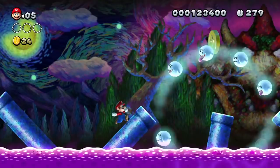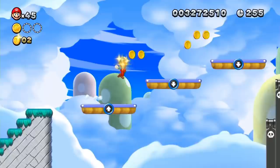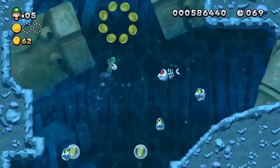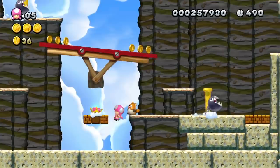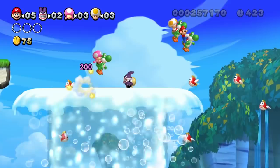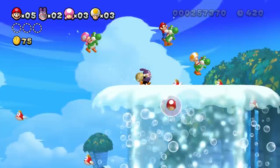New Super Mario Bros. U Deluxe is one of the better 2D Mario experiences, which is to say it's very, very good. But in the six years since its initial release, it's been outclassed, at least in terms of sheer creativity, by many other games on this list. That said, the themed levels are still fun to explore and the mechanics are nearly perfect. Plus, the inclusion of the more difficult Super Luigi U means you get over 160 stages. And if you're looking to soften the challenge, you now have the option to play through as Toadette. But let's not forget where this game truly shines — its multiplayer, which is a total hoot.